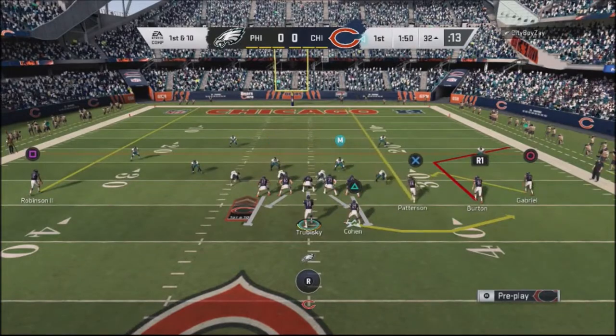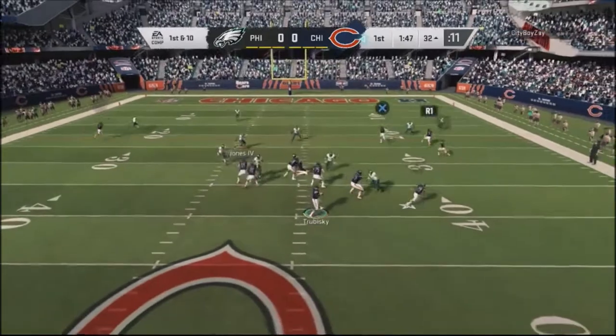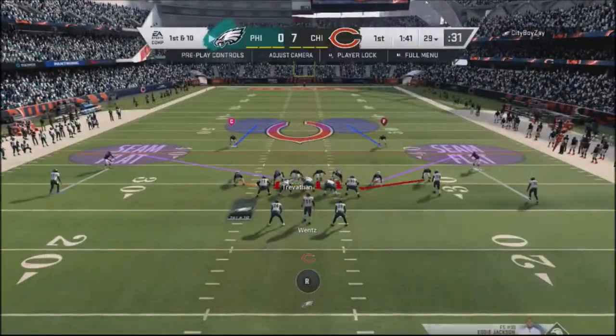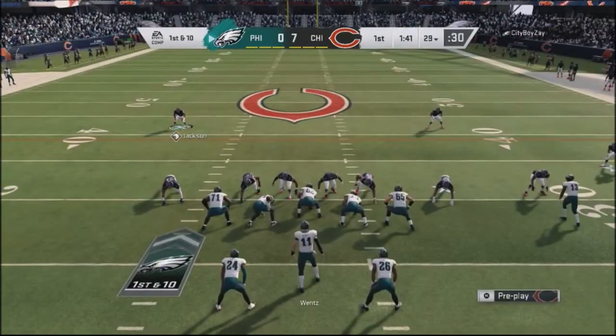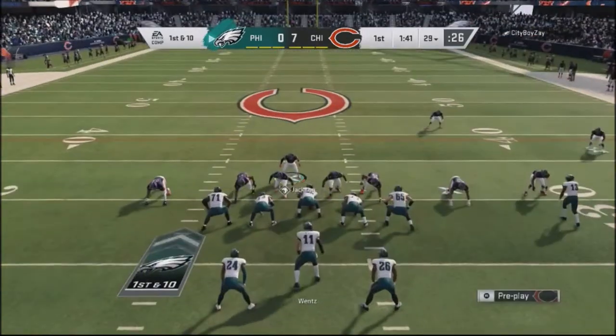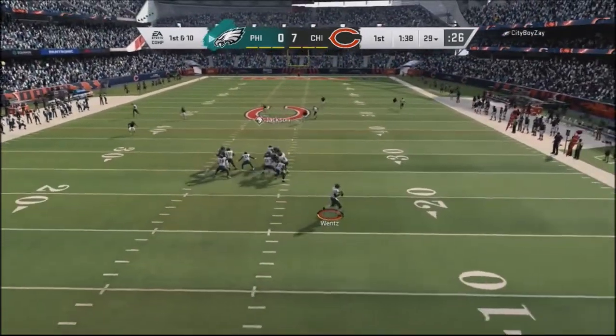I think he was running cover two on the previous play — some kind of a matching concept. So I jumped into my cover two beater, and Patterson is going to be open right up in the middle of the seam. It was actually cover six, and I was able to go ahead and get a touchdown against him. I deliberately switched my playbook around to Cincinnati and noticed a subtle difference.